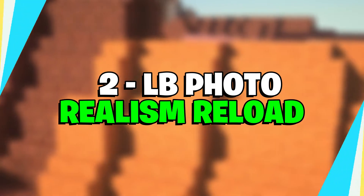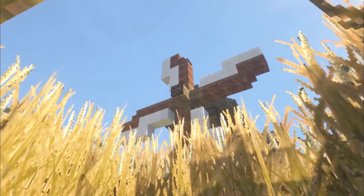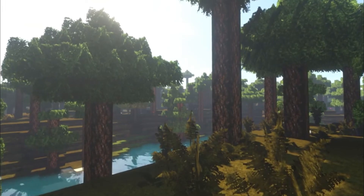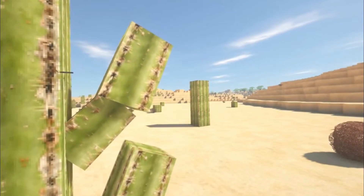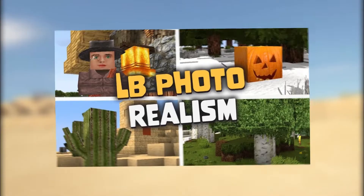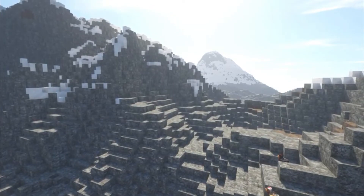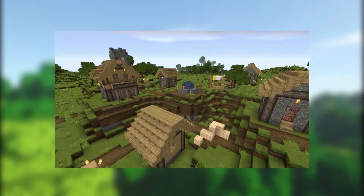Number 2: LB Photorealism Reload. Minecraft's LB Photorealism Reload texture pack really emphasizes the details found in nature. This pack is splendid for players looking for detailed grass, water, and plants — at times, each blade of wheat can be seen. It is the perfect pack to use on a medieval build. Walking through a village with LB Photorealism Reload can feel like a blast to the past of older European villages. It was created with several inspirations and is actually an update to the previous texture pack called LB Photorealism.